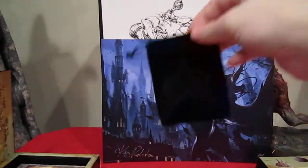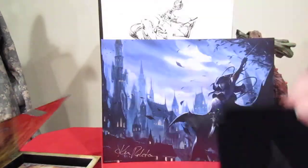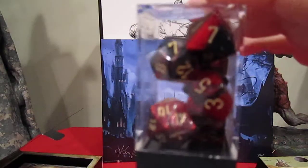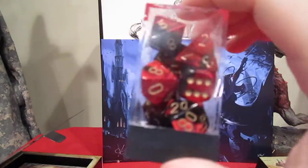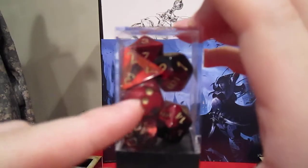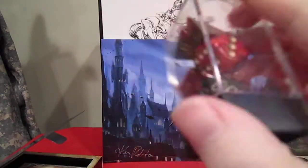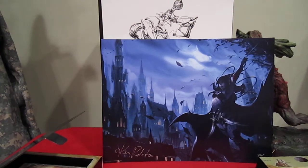You also got the dice bag here with the Amalur signature on it. The dice are actually pretty cool — there aren't enough d6s though. These are d6s, by the way. I think they could have thrown in a couple more d20s, but whatever.